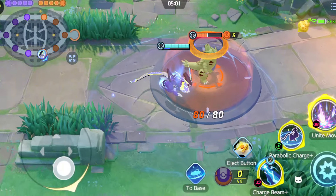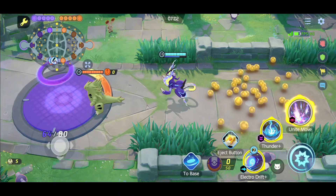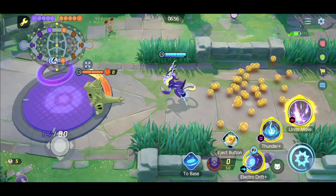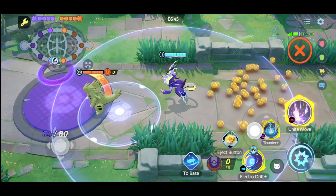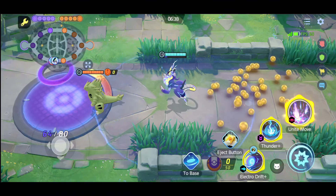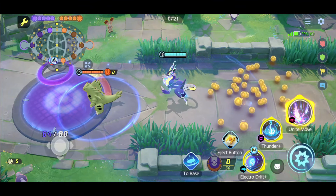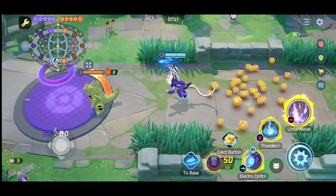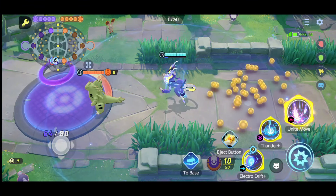When the electric field is on the enemy's goal zone, it decreases their HP restoration by 30%, making it easier to kill enemies inside their goal zone. Also important: Meowdon's passive uses Aeos balls automatically and can use up to 40. With more Aeos balls, the electric field becomes significantly larger, as demonstrated by comparing 0, 10, and 40 Aeos balls.